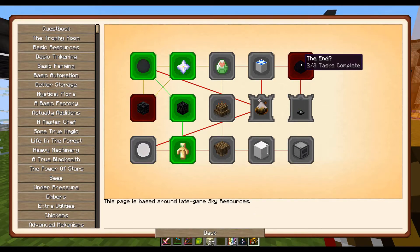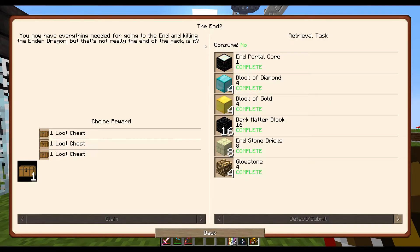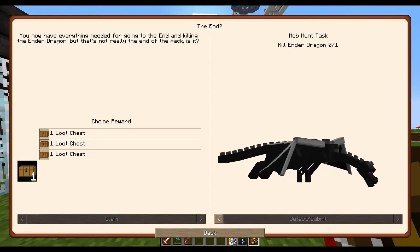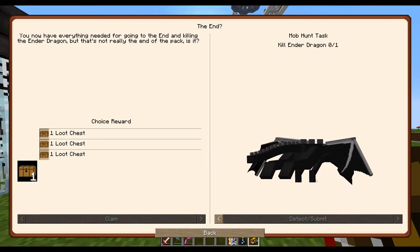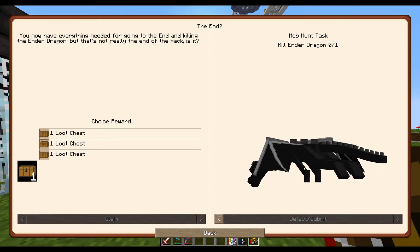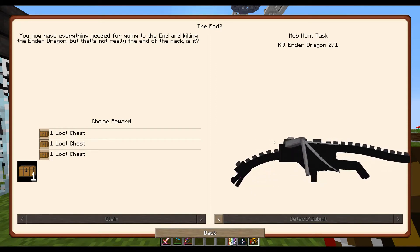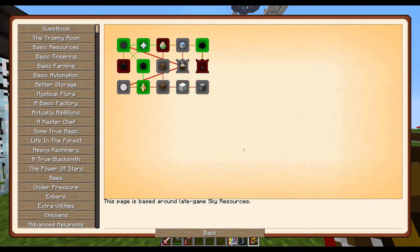I went ahead and overrode this quest because it's bugged — there's just no way. I will continue to try to figure out what's going on with it. If I can figure it out and something gets fixed, then when the time comes I'll go ahead and fight the ender dragon. I'm kind of bummed — I like the ender dragon fight, even though in modded it's kind of pointless.